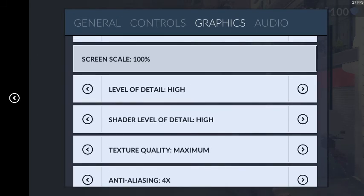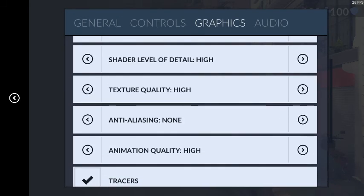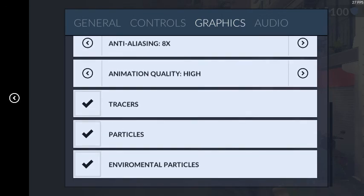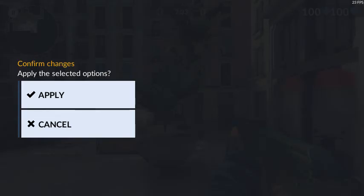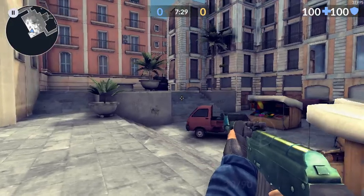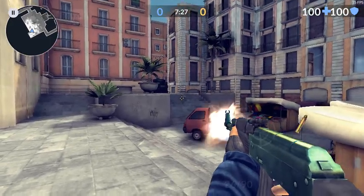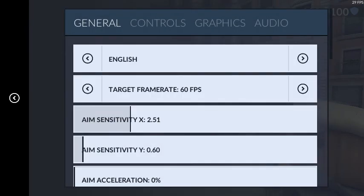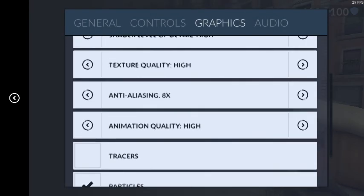Put everything on High in graphics. If anybody knows what that one setting is, let me know. For particles — rain, snow, that kind of stuff — I'm not sure what traces are either. Regular particles are like the fire or muzzle flash from your gun when you shoot. I just like to see that, but you don't have to turn it on.